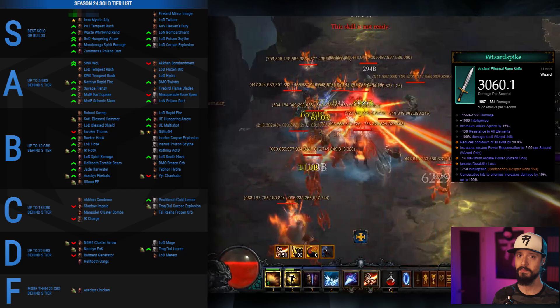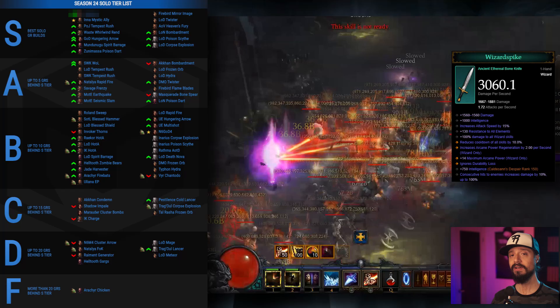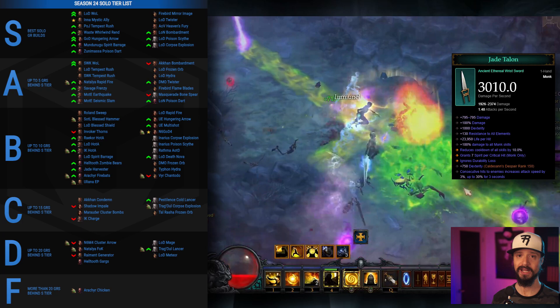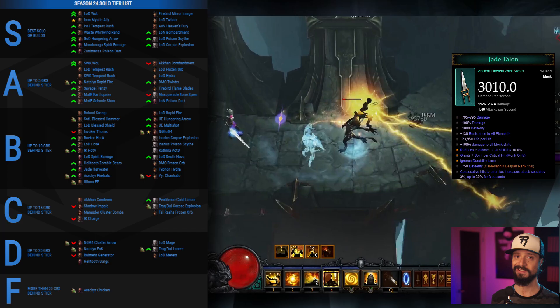That takes us to number 2, the best Wizard build in the game — the Firebird Mirror Image build. One of the stars of Season 23, this build is further enhanced by the Wizard Spike and its stacking damage affix. Since last season, Blizzard has also made a quality of life improvement to the build by giving us a buff icon to display the number of active mirror images we have. And our number 1 build, the most powerful build of Season 24 — which was incidentally buffed while buffing the Inna Monk on the test server — the Legacy of Dreams Wave of Light Monk. Somersaulting up two tiers, this build benefits from the new damage multiplier on the Crudest Boots and on the Rabid Strike, while also working in the Jade Talon Ethereal, whose spirit gain on crit really helps us spam those bells.